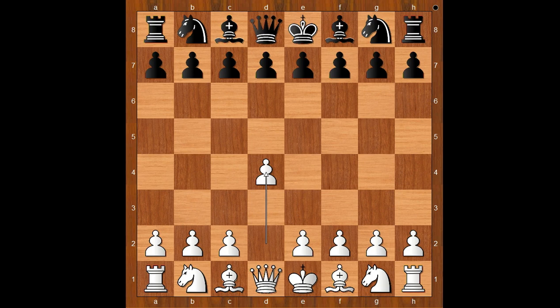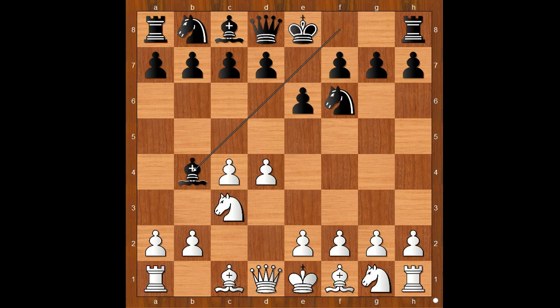Jorge Boles had the white pieces and started with d4. Hikaru Nakamura played knight to f6, c4, e6, knight to c3, bishop to b4 — the Nimzo-Indian Defense. Queen to c2, the classical variation. The three most popular moves for black are castling, c5, and d5. With d5, black prevents e4. In the game, Hikaru Nakamura played b6.